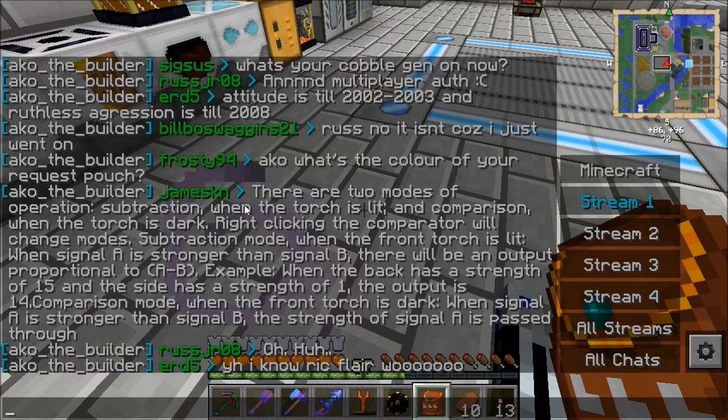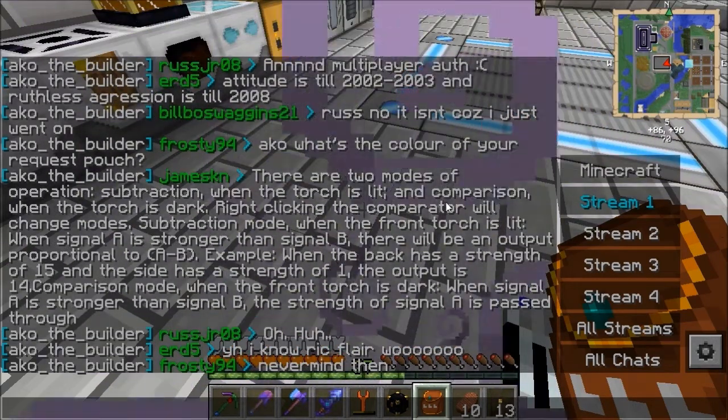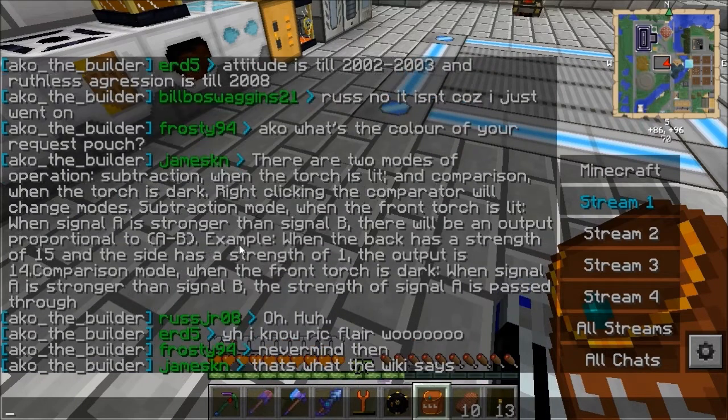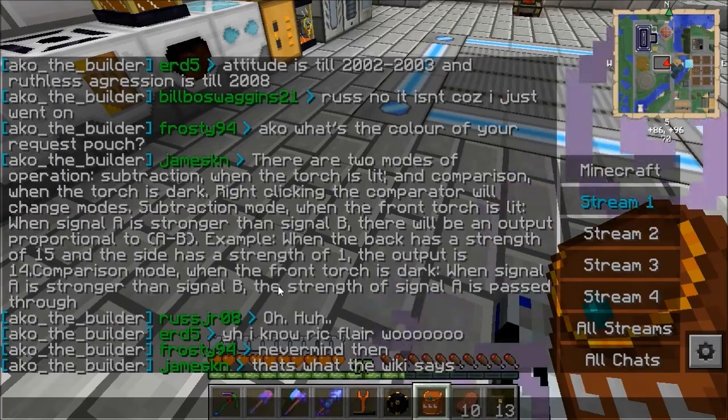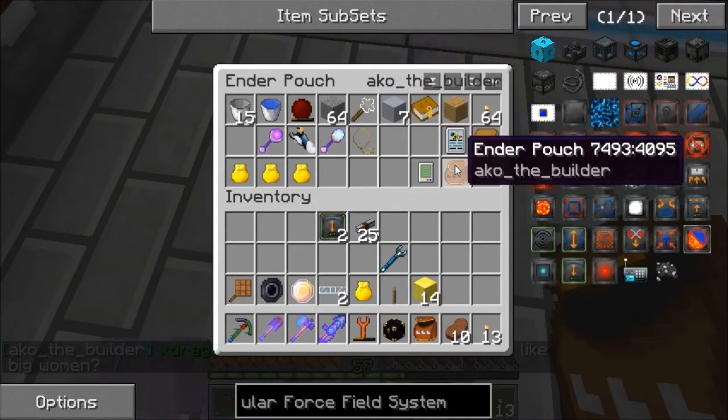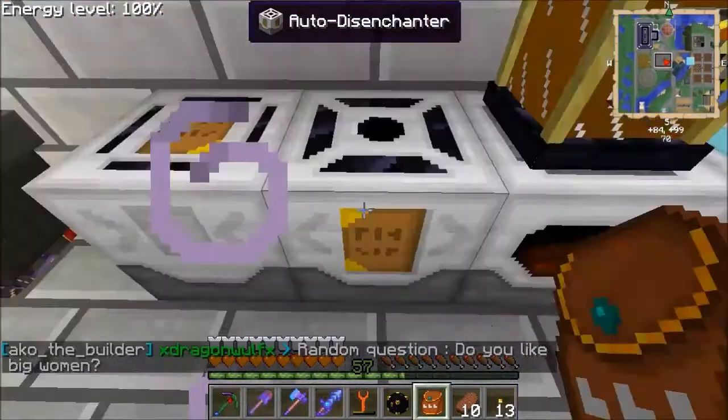Two more operations: subtraction when the torch is lit, comparison when the torch is dark. Right-clicking the comparator changes mode - subtraction mode when the front torch is lit. That's blown my mind. Luckily my one under there has got a diamond on the front and this one won't have.